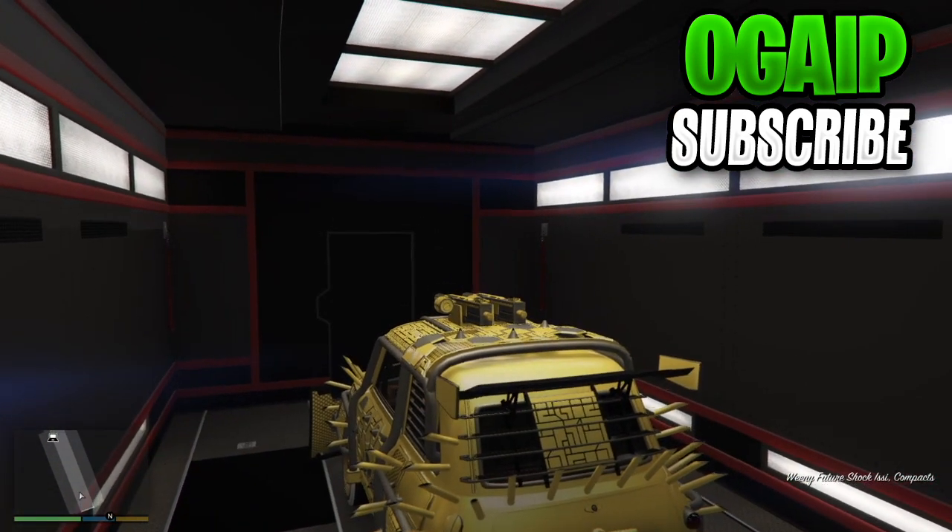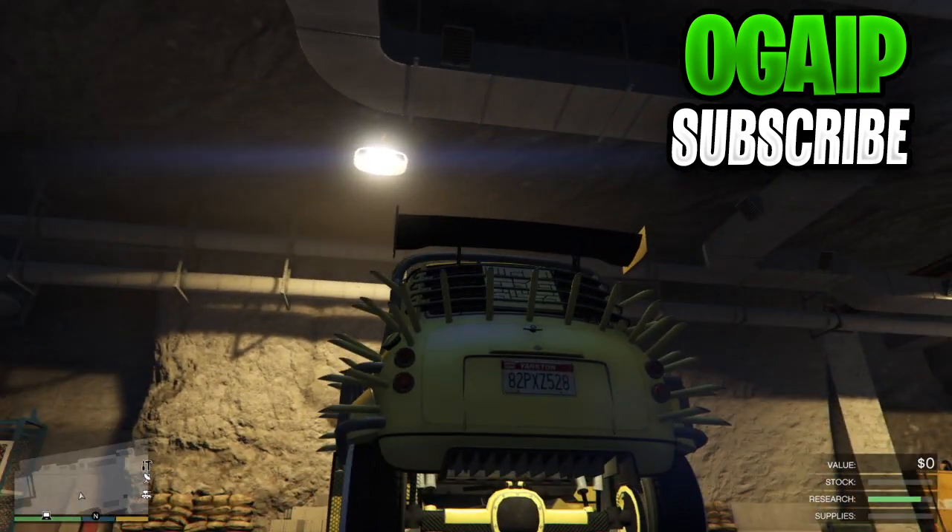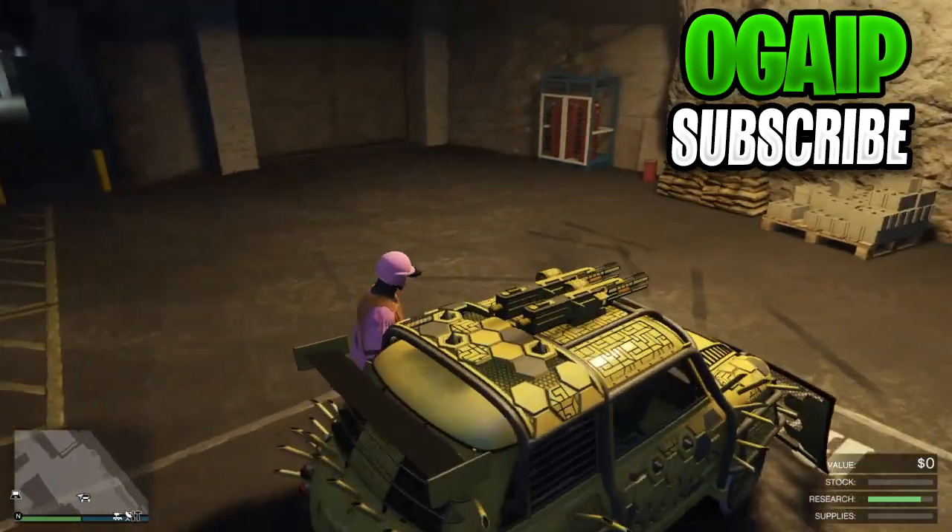I would also recommend for you guys to be in free aim as it does make this glitch 10 times easier. Like I said, this is a clean plate duplication glitch so you do not need any type of custom plates. Once you have got the car, all you want to do is leave it here — and keeping track of the plate right now, it does say 82.